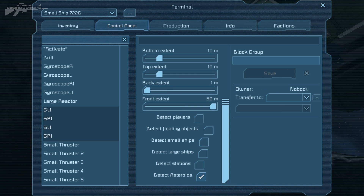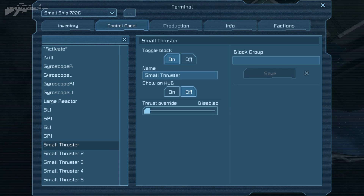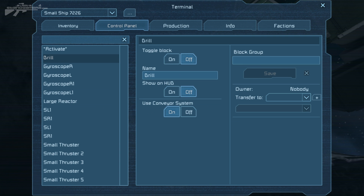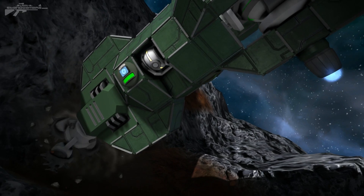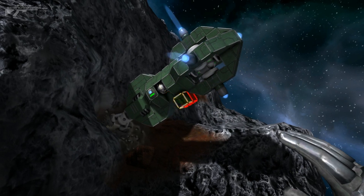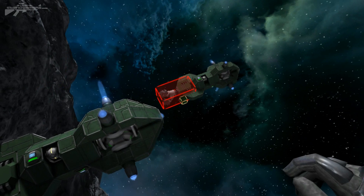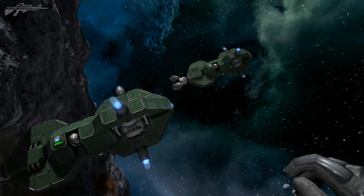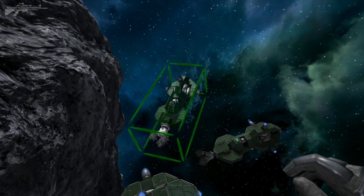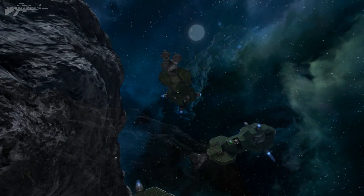Let's select our sensors, turn the player detection option off, and activate the detect asteroid mode. We'll power it up by activating it, then activate the small thruster to give it gentle propulsion forward, and finally activate the drill block. We'll now run some tests — moving another ship over here, and we'll also aim one in the wrong direction to see if it corrects itself or just goes crazy.